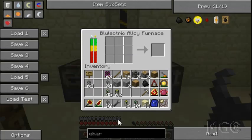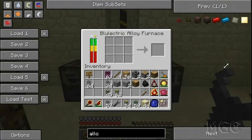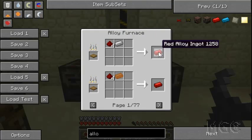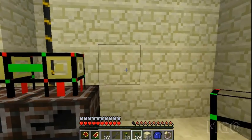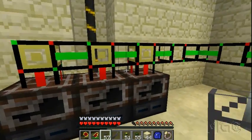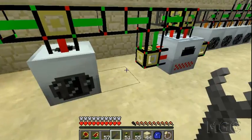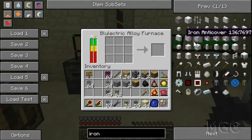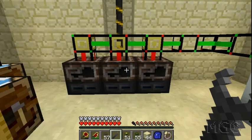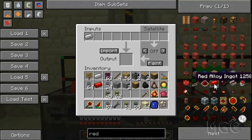For alloy furnaces — if you want to make blue alloy or red alloy ingots — the cool thing is they're intelligent so you can pipe everything into the front. These are cheap to make and using satellite pipes works fine too, but either way is cool. To demonstrate: I'll teach it that one piece of iron and four pieces of redstone in an alloy furnace gives one red alloy ingot. Since there's nothing in the furnace, you have to manually input the recipe — Import won't work here.